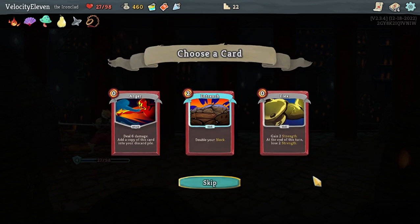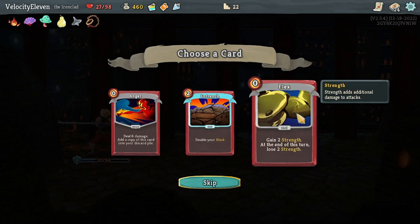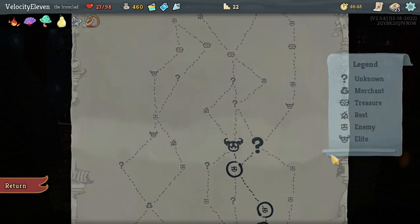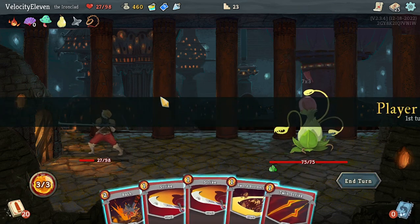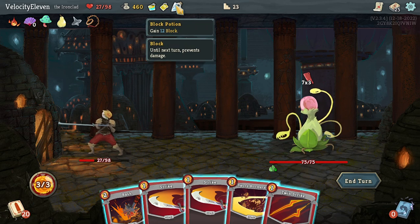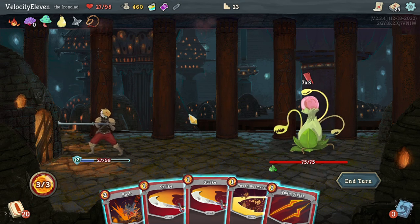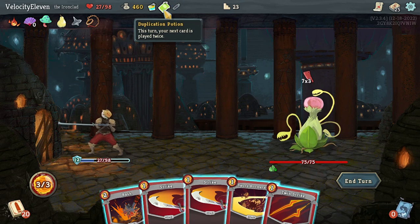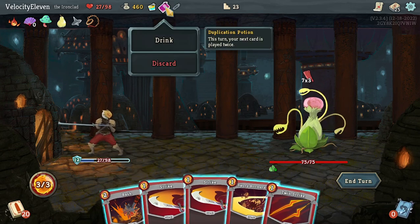Duplication - during this turn your next card is played twice. I think Flex angle would be nice. Oh, it's a boss! I was thinking I could do with a shop right about now. Let's just gain 12 block - I'm going to need it. Your next card is played twice.